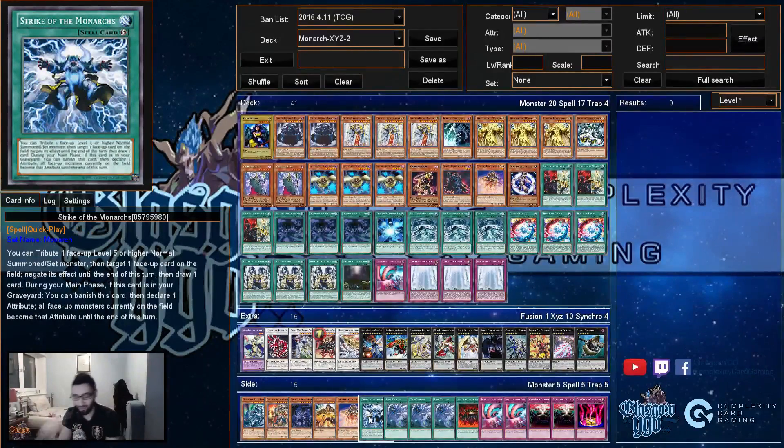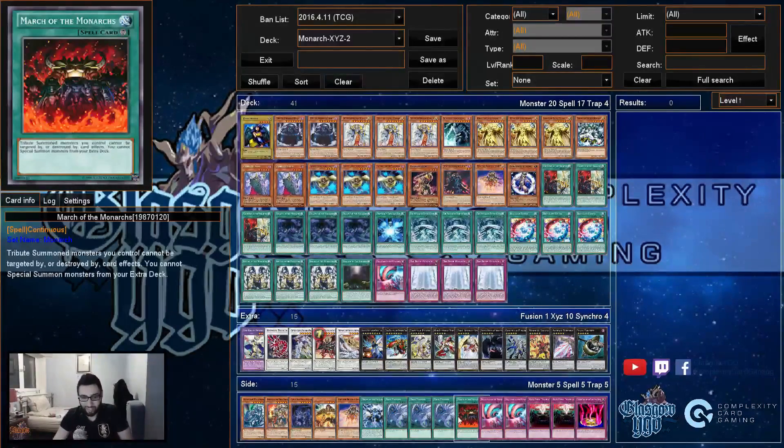For the side deck we have Strike of the Monarchs. Why? If you've got a big field you negate their Stormforth, or if they have something proper to Stormforth on your side you've negated Return — or even negate Brilliant Fusion if they're using Stormforth — and you get something. Just bait it with Stormforth and negate it.